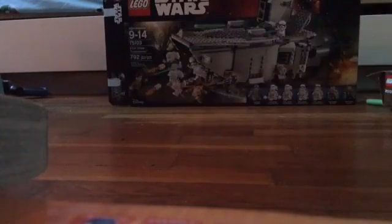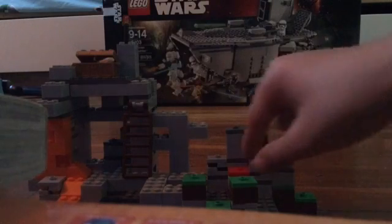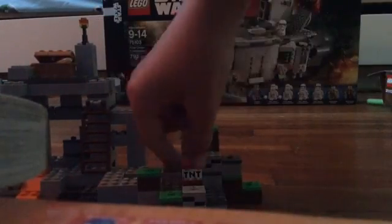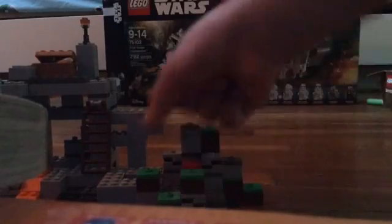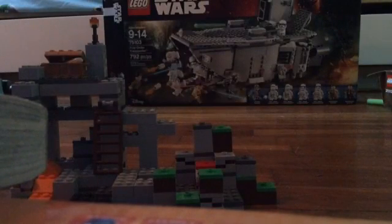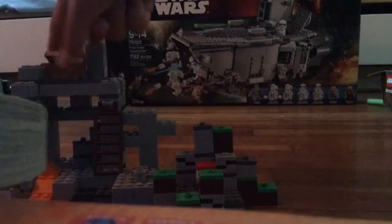Now on to the set itself. It's pretty cool — it doesn't really have any play features, but it makes up for it in size and all the ores it comes with. There's a TNT right here, which I'm not really sure why it's there. There's also a bucket to hold lava or water, but those pieces just don't fit — they don't snap in and they always fall out.